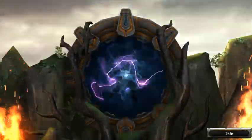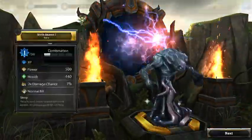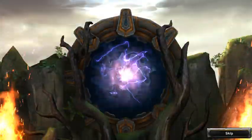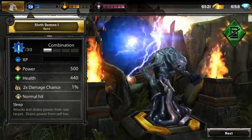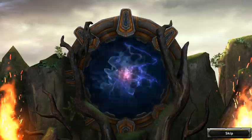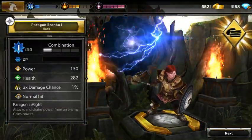Let's hope I get the last two as legendaries like I did last pack. Skip, go for the next, skip. Another Slut Demon and a speed rune — go for the next. Gonna skip this one, and we got Paragon Ranker — had her before, tier 4, not using her.